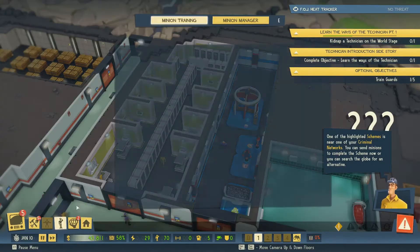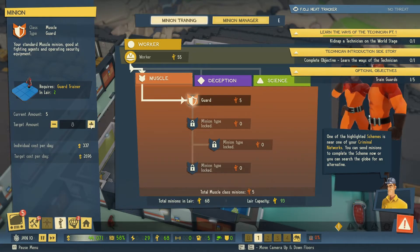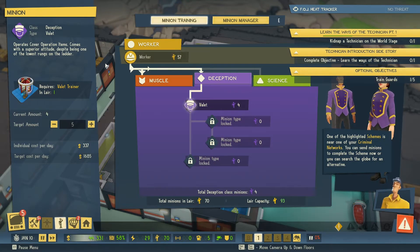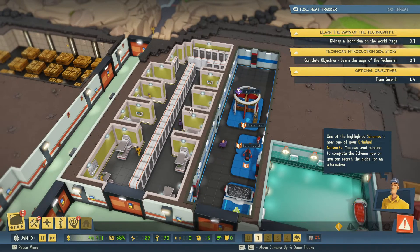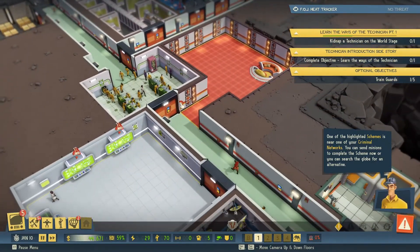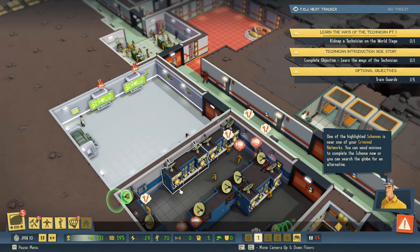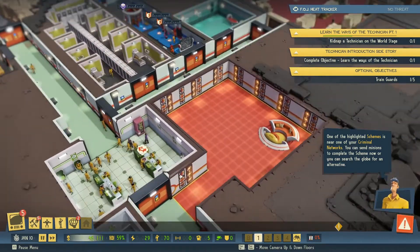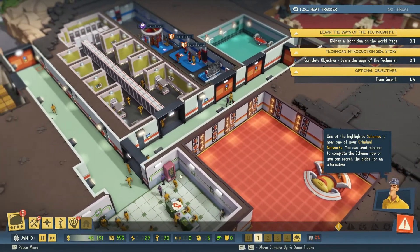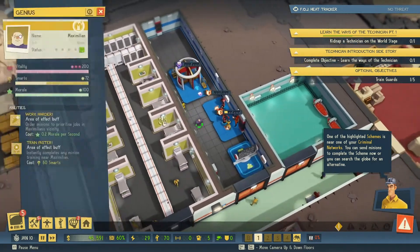So we're going to increase the number of guards we've got — go up to five valets. Valets are always useful; you've never had enough valets in the previous games. Five, even if it's a bit of a waste — I can bring in cash pretty easily at this point. It does cause a slight slowdown in movement, but I just like the extra bit of safety.